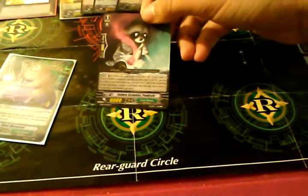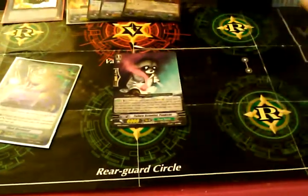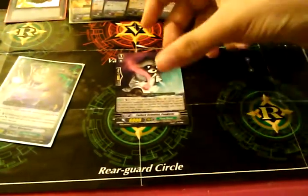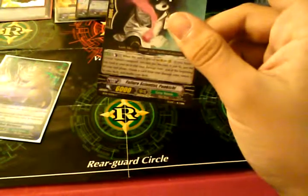Failure Scientist Pongichi — Counterblast 1, place a damage on yourself. I just damaged myself, I have three damage — Limit Break, game. Depending on what limit break is used, and then at the end phase choose one of those damages and put it back in your deck. So say you had a critical trigger in there — you bring back that critical trigger, or heal trigger, into your deck.